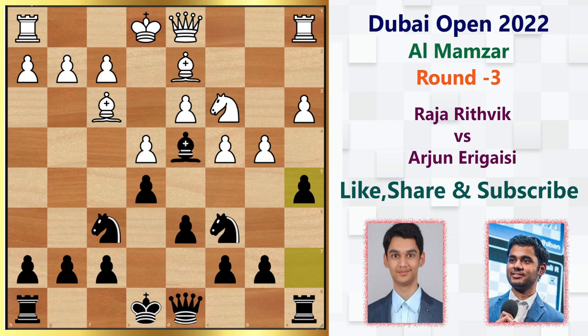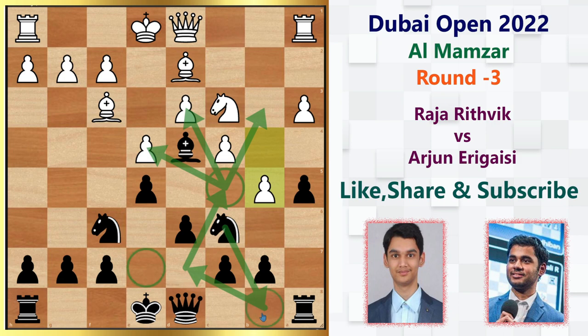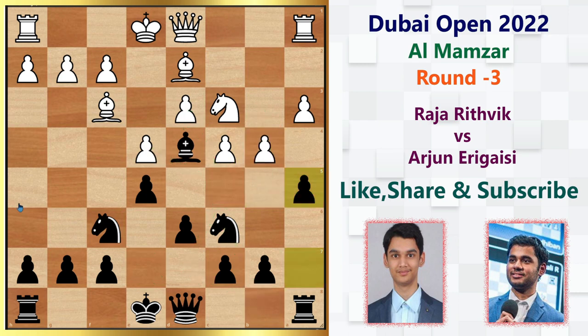Instead of closing down the structure with b5 — which is actually the right way to play the position — if you play b5, the knight would go to either e7 or b8, and from b8 it can go to d7 and then c5. I personally prefer b8 because the c5 square looks good for Black's knight. But in the game, instead of these ideas, he goes for rook b1, which is not actually recommended.